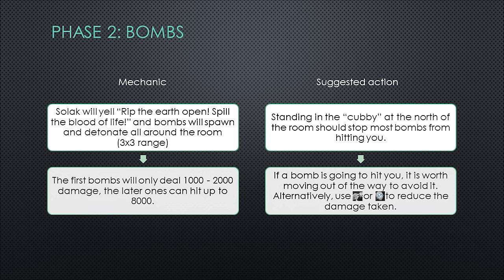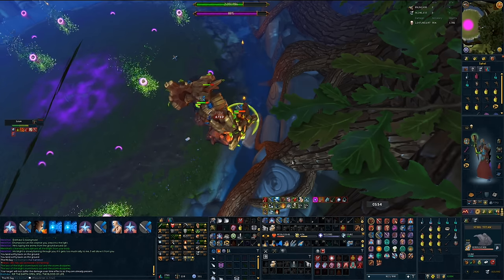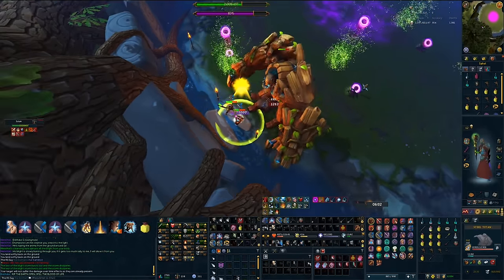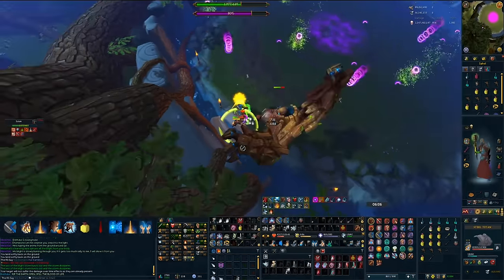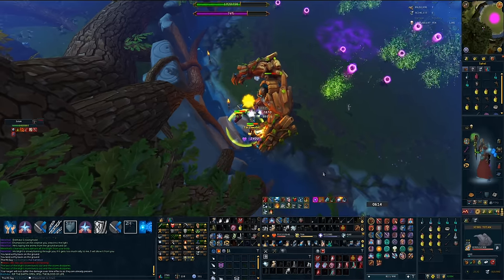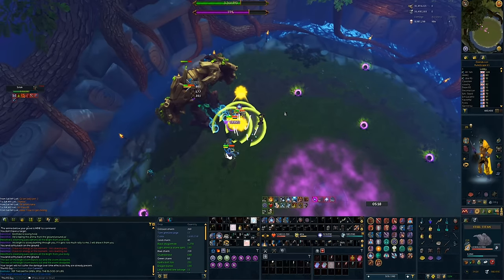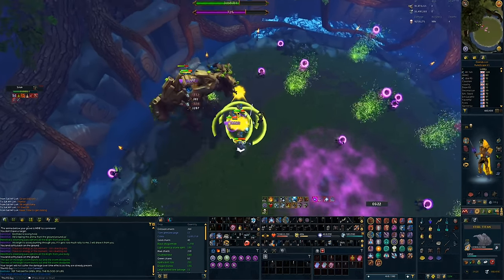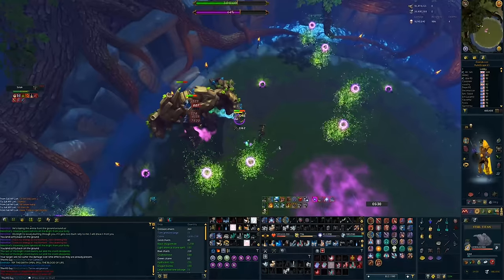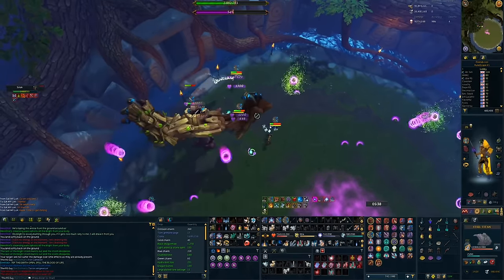The second mechanic of phase two is the bombs. Solak will yell 'rip the earth open, spill the blood of life' and bombs will spawn and detonate all around the room in a 3x3 range. Standing in the cubby at the north of the room stops most bombs from hitting you. Early bombs deal 1,000 to 2,000 damage but later ones can hit up to 8,000. If a bomb is going to hit you, it's worth moving out of the way even if that means leaving your damage-boosting ultimate. You could also use debilitate or reflect to reduce damage taken. Continue dodging bombs until they stop spawning — there should not be a high chance of death if you're moving around correctly.